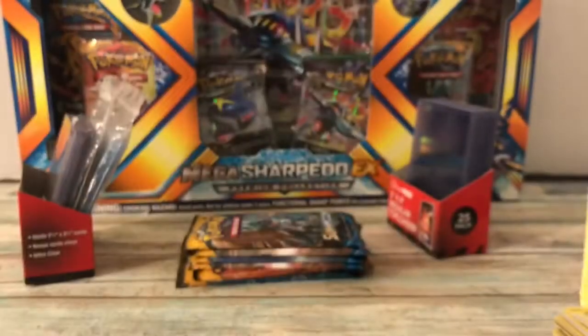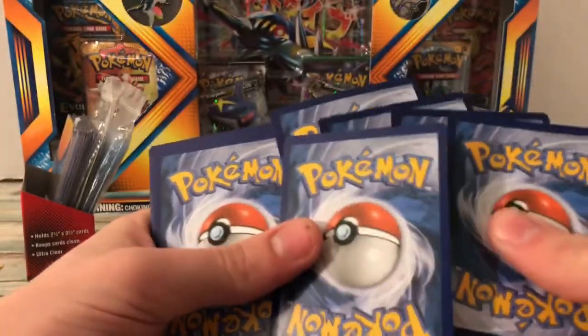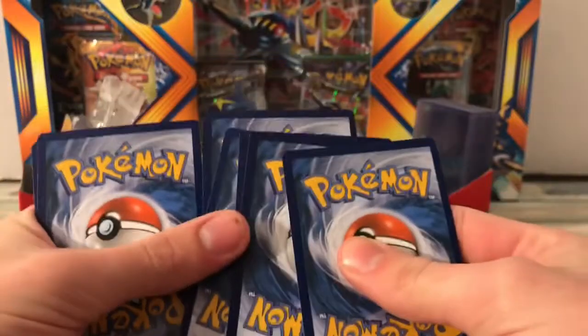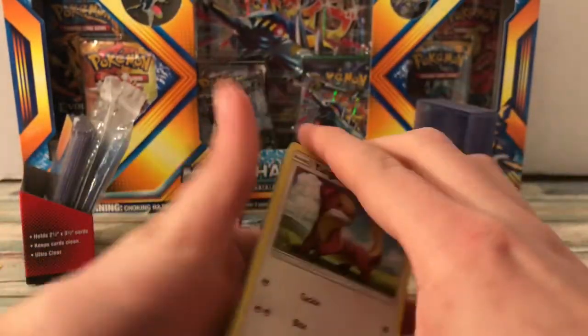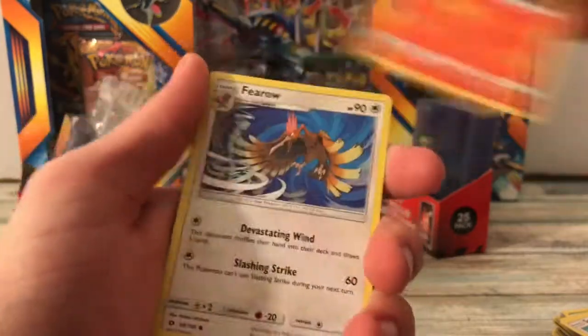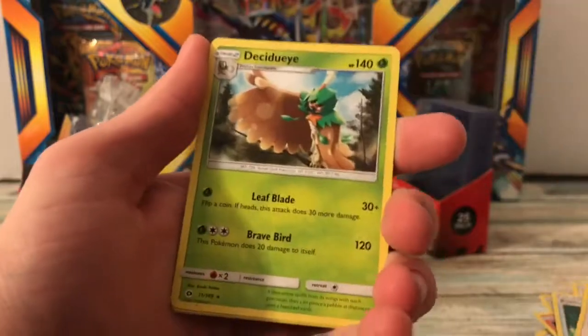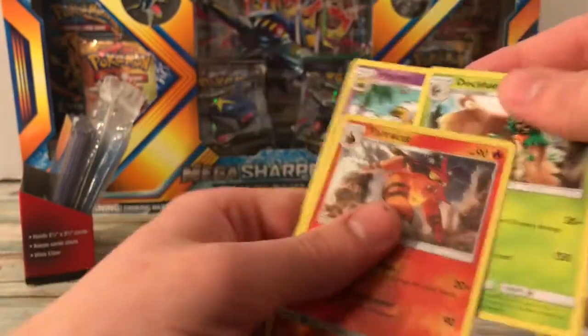This isn't good. I got rid of the energy by mistake. Let's just try that. Cards: Torchic, Meowth, Eevee, Paras, Lilipup, Potion, Spinda, Decidueye which is the rare — yeah, I goofed it — Hypno, and Torracat Reverse.